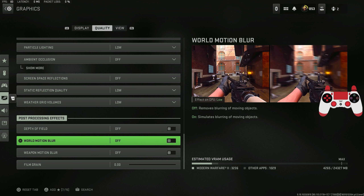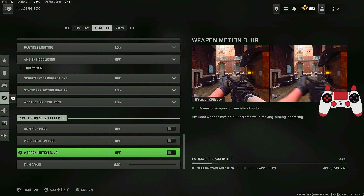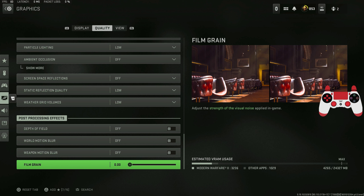Make sure world motion blur is off — no one likes motion blur. It makes the game blurry whenever you try to move around quickly. Weapon motion blur is the same thing but on the gun specifically; combined, they make everything blurry and the game unenjoyable. Film grain should also be lowered so the game doesn't look too loud or chaotic.